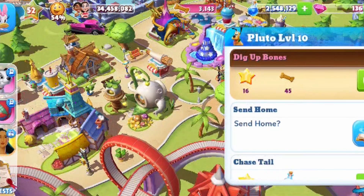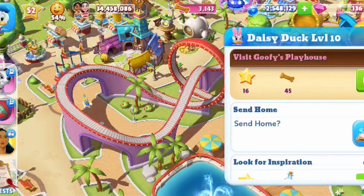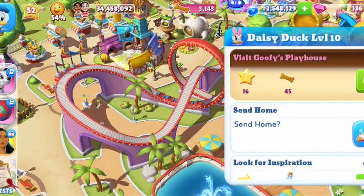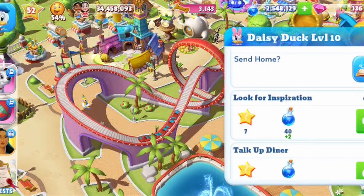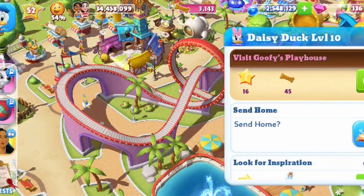You'll notice a lot of these characters — characters like Daisy, for example — their missions are in this brown box as opposed to the normal white background box. And instead of getting potions or magic as a reward, you can get these little dog biscuits, and they help towards a lot of the missions for the 101 Dalmatians special.